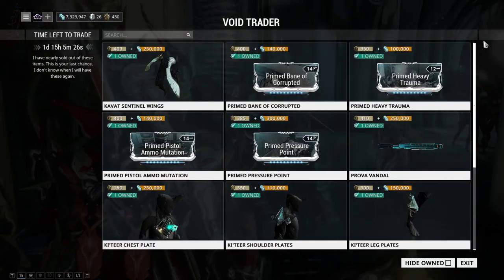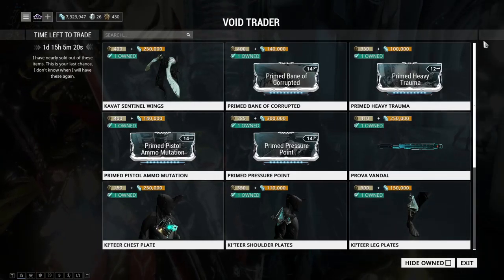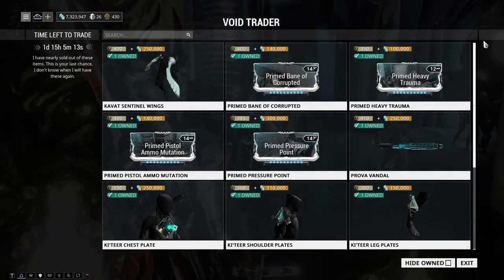Hey, what's up everyone, welcome to another bi-monthly visit from Baro Ki'Teer. Baro is at Cronera Relay today on Saturn. Don't forget, if you're not Master Rank 4 you can't get in, but if you are, then let's get right to it.